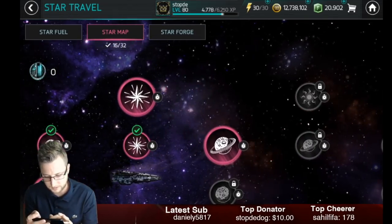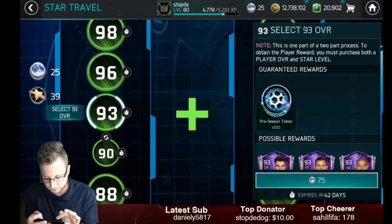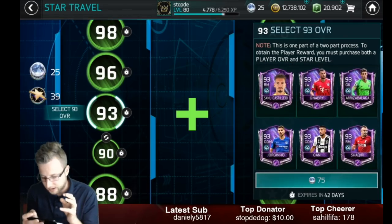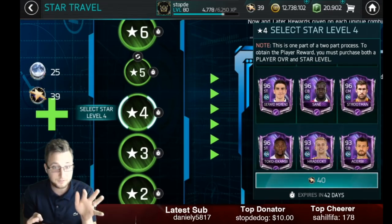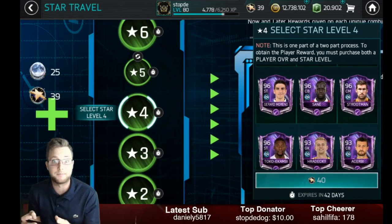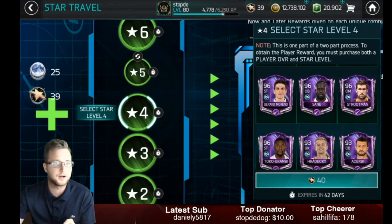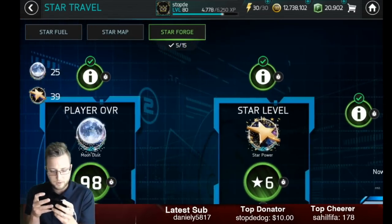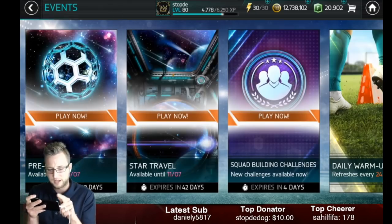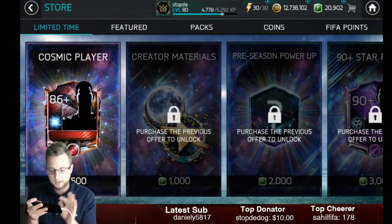I went to the Star Forge. I thought I was going to go in and claim this first one and get Lichtensteiner, because I picked the 90 and then I picked the four star. But you actually have to make sure that both of them line up. So when you're doing that, be very careful about that — that was definitely something where I did not realize what was going to happen. I'm going to open some packs first, because I want to have something to actually get the exact player I want before going into this one.